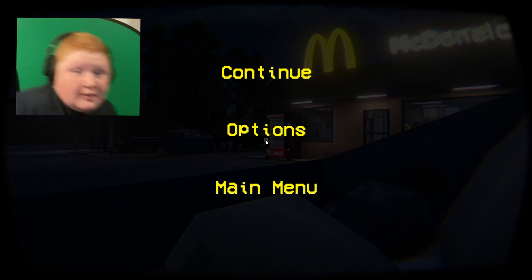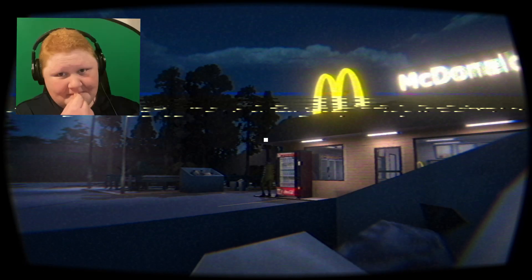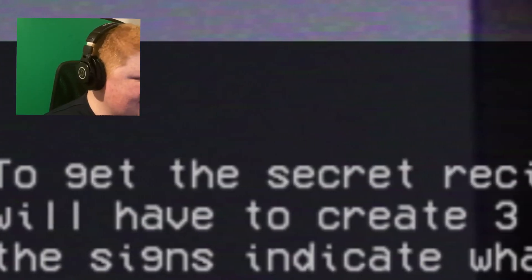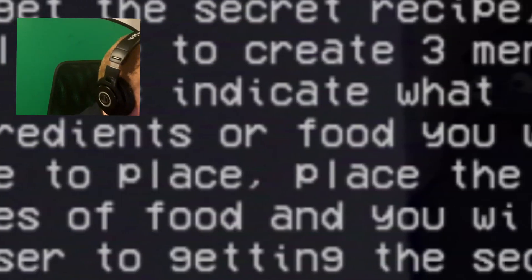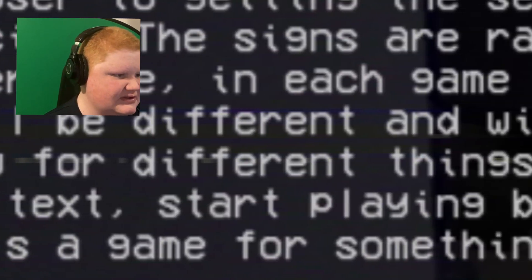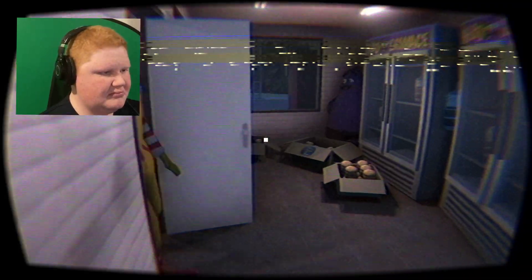I should probably wait. Alright. Are you still there? Shut up. To get the secret recipe, you will have to create three menus. The signs indicate what ingredients of food you will have to place. Place the three types of food and you will be closer to getting the secret recipe. The signs are random, therefore in each game they will be different and will ask you for different things. Lots of texts start playing because it's a game for something. I don't fucking know. I don't fucking know. Are you kidding me?